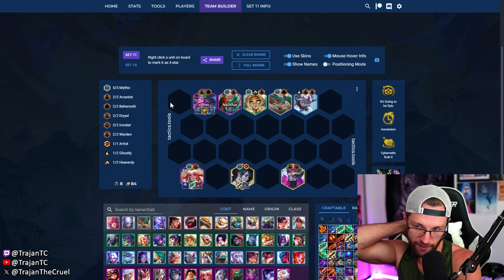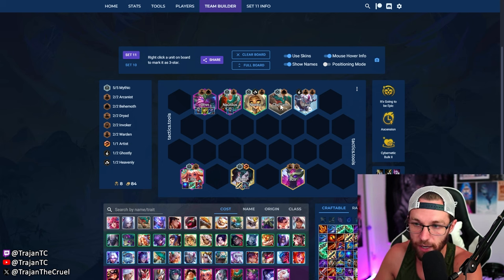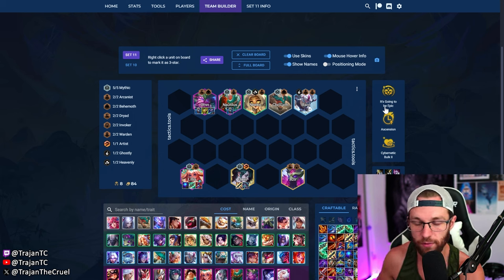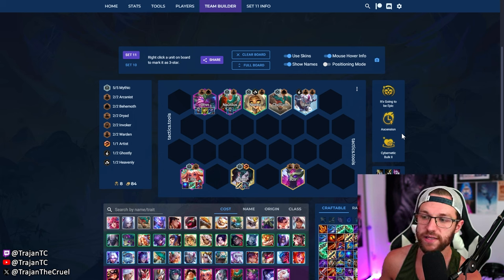For augments, something like 'It's Gonna Be Epic' can be a great indicator to go fast eight and play this comp around Kog'Maw early. Things like Bulk and Ascension — I do think the meta is going to be a lot slower. Re-roll meta and bursty things like Ghostly are still going to be strong, but in a lot of lobbies, Ascension and Bulk-type augments are actually going to be good. I really only look to take Ascension on 4-2, or if Ascension turns out to be really strong on the patch, on 3-2 as well. Lillia itemization is pretty much the same as last time.